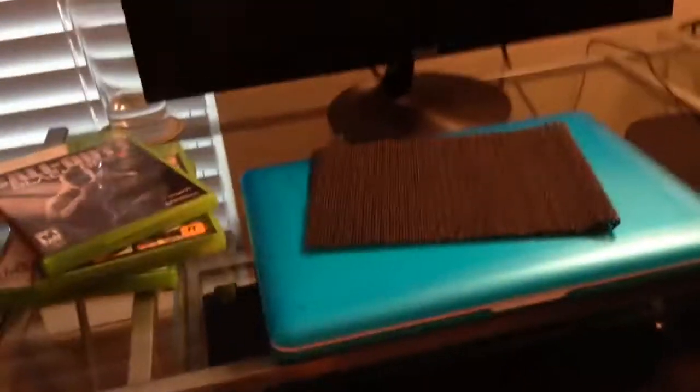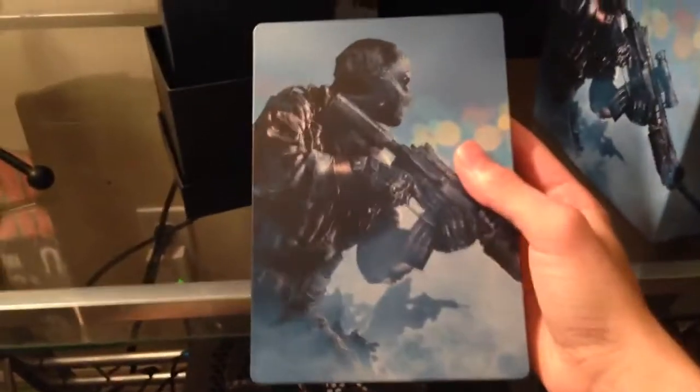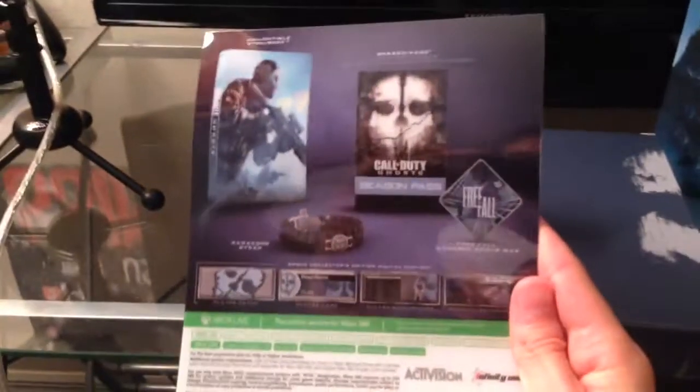And there's my nice Asus monitor and my MacBook — so there you guys go, a little setup tour as well. Alright, so we've got some awesome-looking deals in here: a digital booklet thing — I'm not sure what's in that but we'll open it later. Also there's a bracelet that came with this edition — let me show you guys a quick look at that, it's pretty cool.